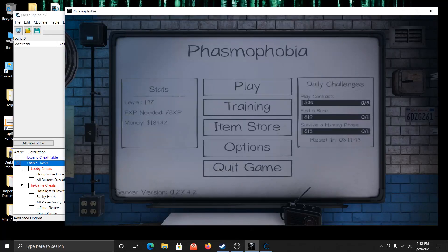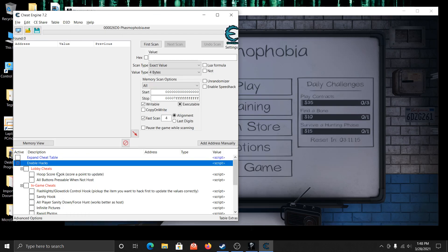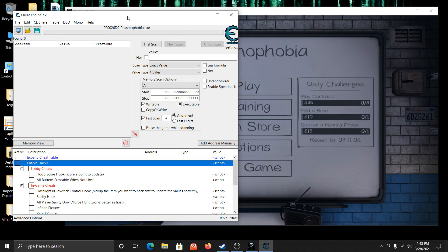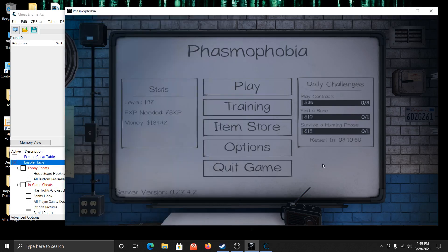Hey, Jose Faction here, back again with another video. This time we're looking at Phasmophobia again because it just updated to 0.27.4.2. I updated a lot of the cheats in the cheat table, but because of the update we lost some cheats — we no longer have money or XP, and we lost the custom reach, custom throw, picking up and dropping items cheats. But everything else I updated and got working, so let's go in and start with a quick showcase, starting out here in the lobby.